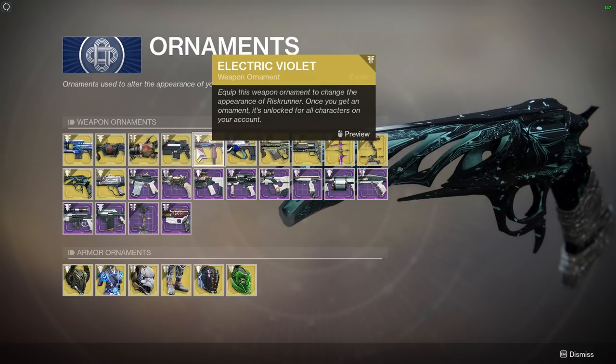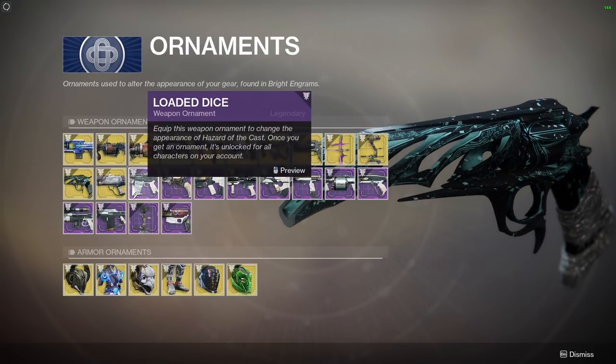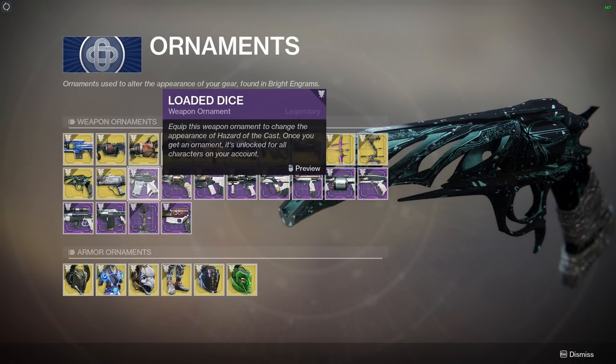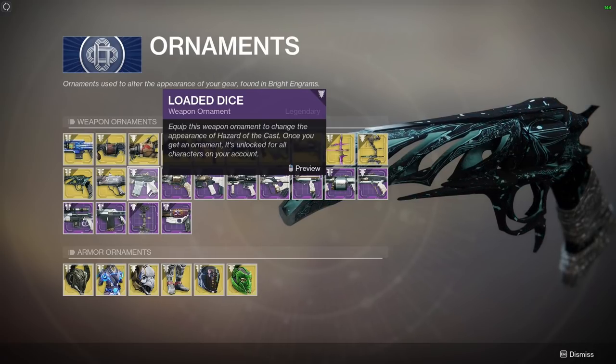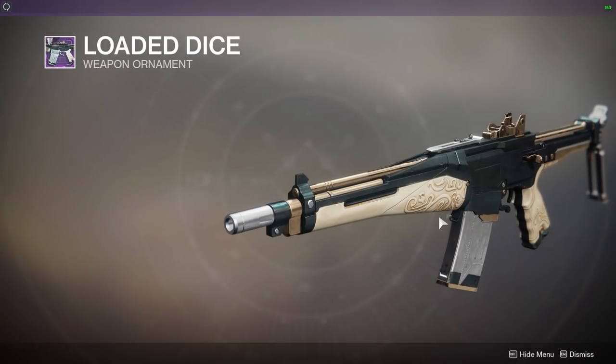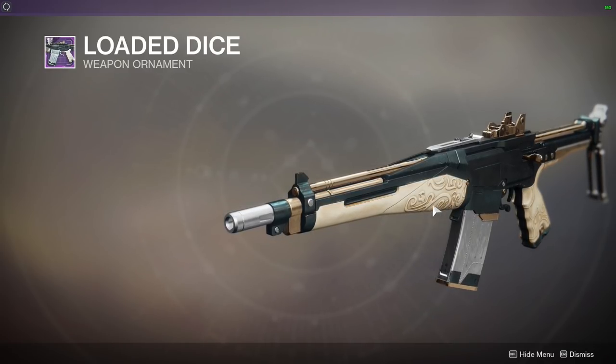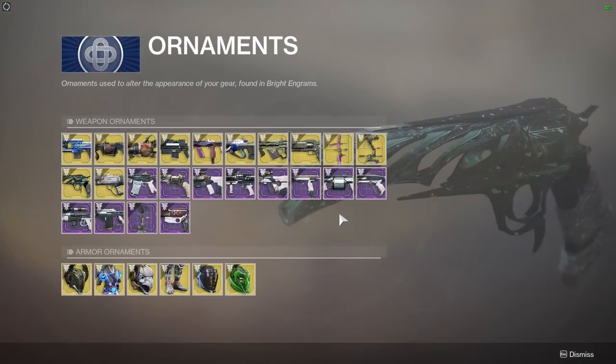As for ornaments — we've got ornaments for guns we've had for a while, ornaments for guns we don't have and want, and ornaments for legendary stuff. Look at this — equip this weapon ornament to change the appearance of Hazard of the Cast. Once you get an ornament it's unlocked for all characters on your account.